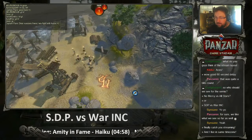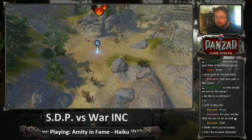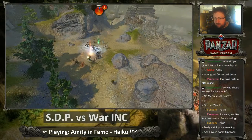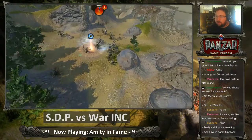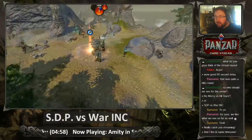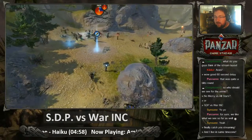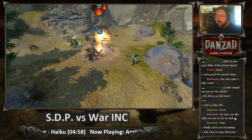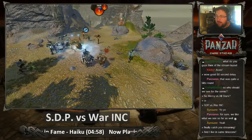You're going to see SDP run up this ramp and take this — it's pretty much an instant point for the most part. But we do see a little bit of a battle coming up over here. SDP doing all they can to get them off the point and capture it, but we do have War Inc. putting up a good fight on this first point. Usually you see this first point go rather quickly, but War Inc. is putting up as much of a fight as they can.